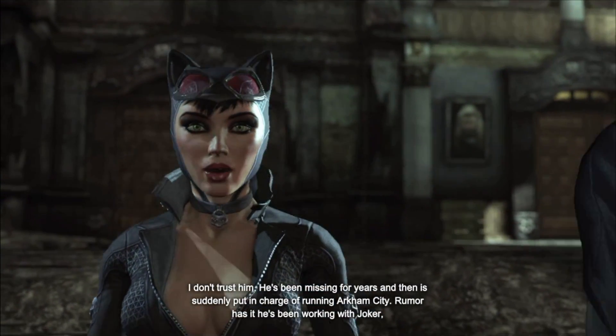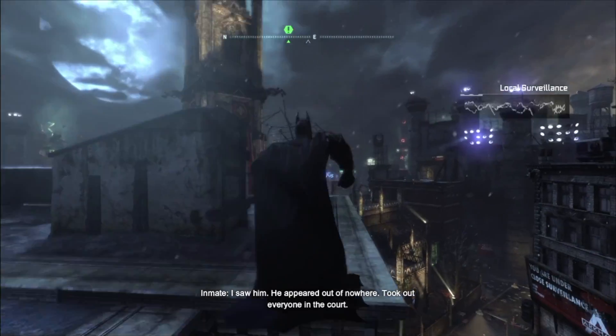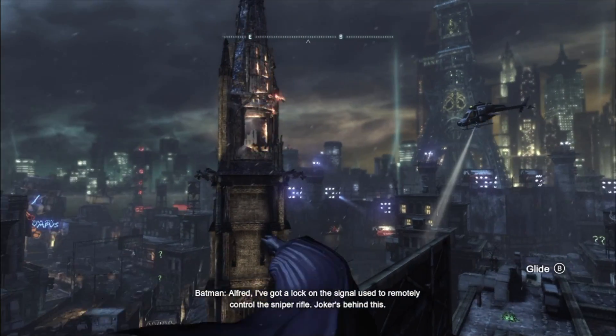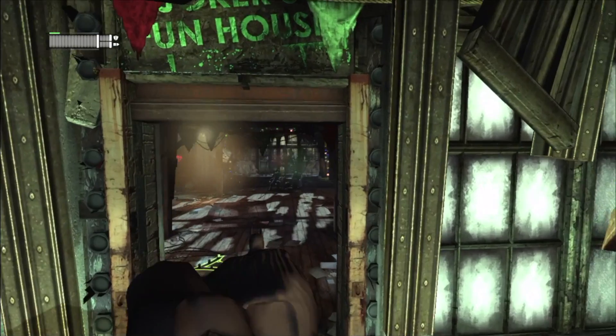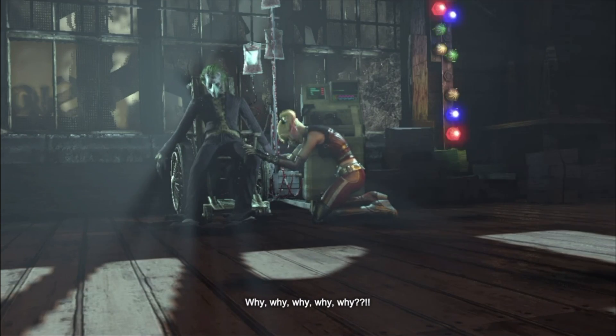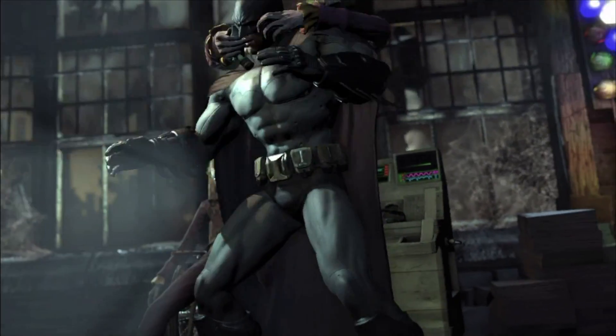After saving Catwoman, Batman learns she doesn't know anything about Protocol 10. She's shot at, so Batman follows the trail into a church — it turns out it was set up by the Joker. Assuming Joker is behind Protocol 10, Batman follows his signal to the steel mill and breaks in. Upon arriving, Joker appears to be dead — except he's not. He gasses Batman, knocking him out.